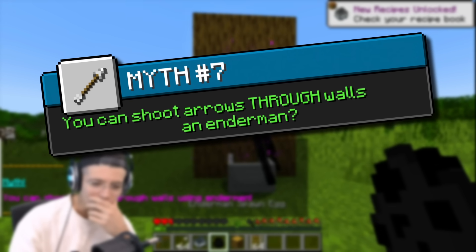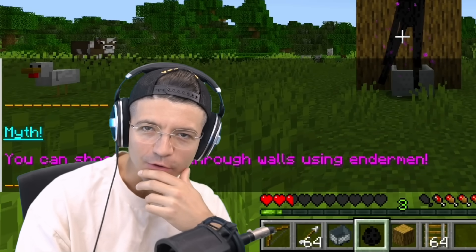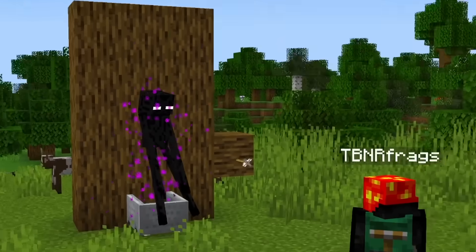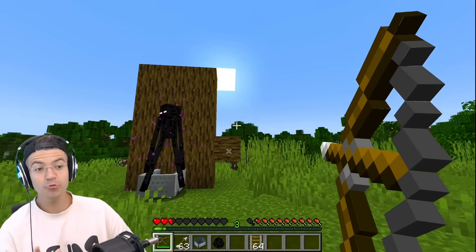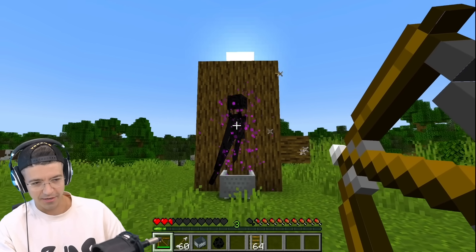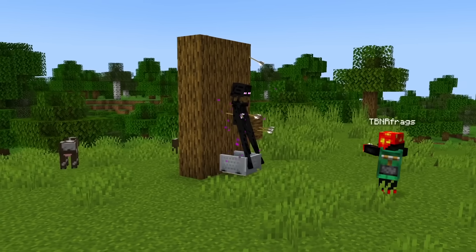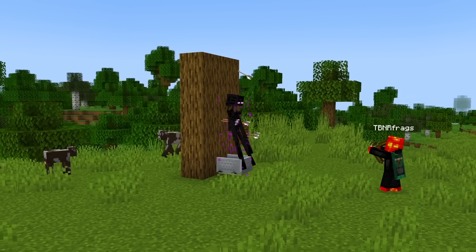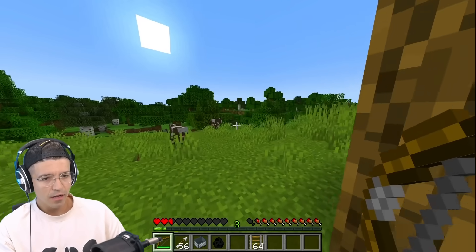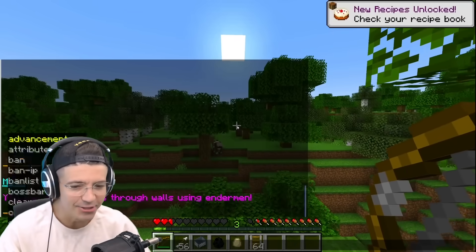You can shoot arrows through walls using endermen? Do they teleport the arrow for you? I'm going to try shooting a regular wall — obviously it doesn't go through. How close to the enderman do we have to get for it to go through? Is it right in the center? Wait, that one went through. You can literally see it in the tree over here.